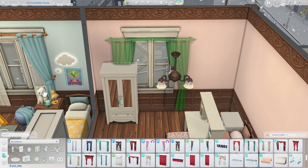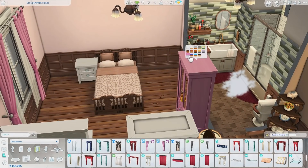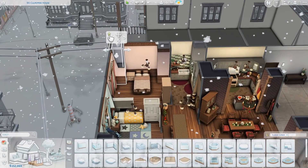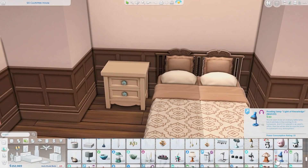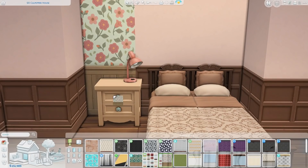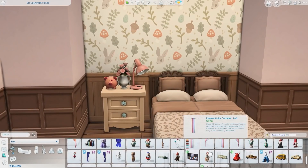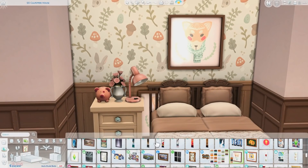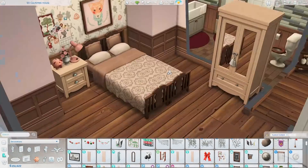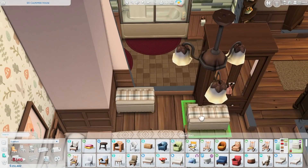The teenager's room ended up being a rosy pink color. There are so many options with this color and I just love it. I thought it paired nicely with the bed. I used a wallpaper as an accent behind the bed — it doesn't have the same wainscoting as the base game wallpaper I'm using, but it's mostly covered by the bed and side table so you can't really see it. I love the combination of dark woods with this dusty rose pink.